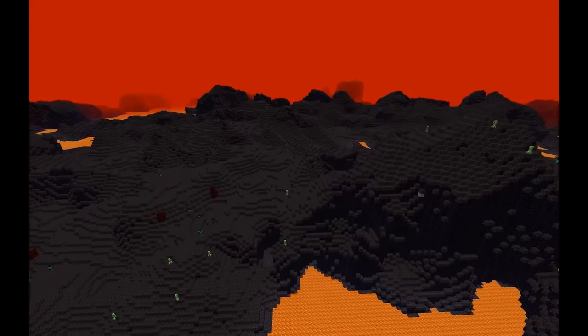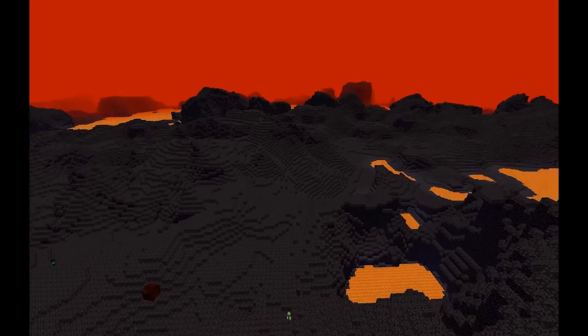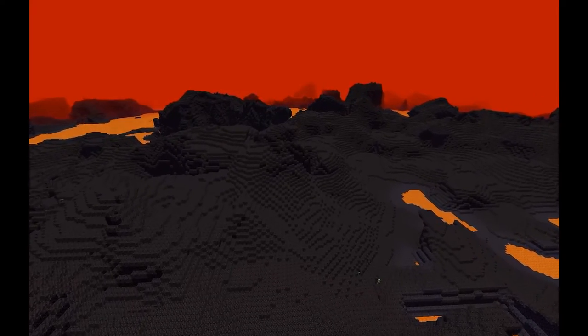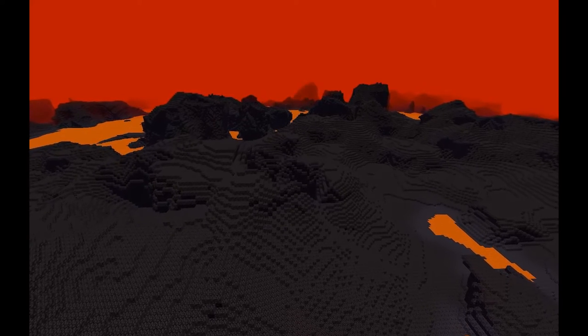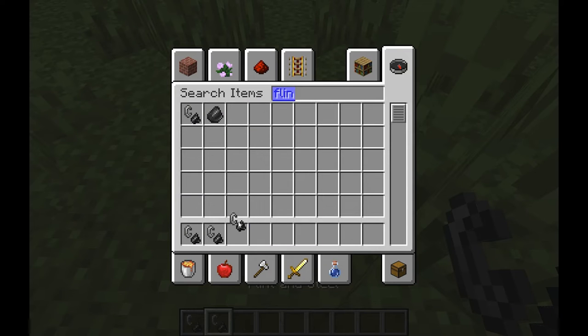Perhaps the biggest thing we added in the update is the Aether. The place is always swarming with mobs, but it's loaded with loot. The Aether is still in beta and it has a lot of bugs, but it will add a storyline mechanic in a future update. One thing we added is recipes for the lighters that go to the Lear, the Underworld, and the Aether.